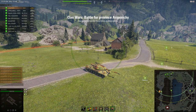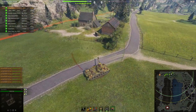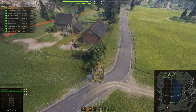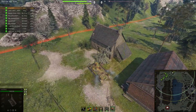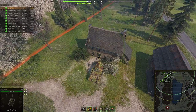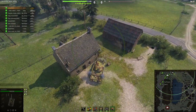This is another Clan Wars campaign battle. We're on the Lakeville map and it's another basic front game, so 10v10 and we are against Lemon Clan again. We're the defending team on this map, so we defend the cap and the other side has to either cap us out or destroy all of our tanks.